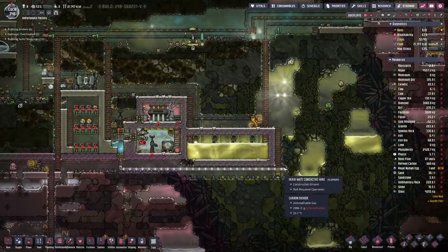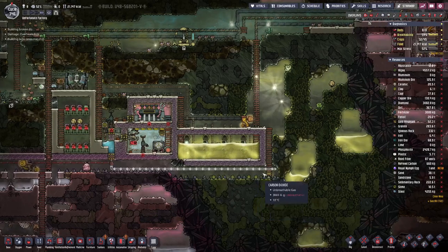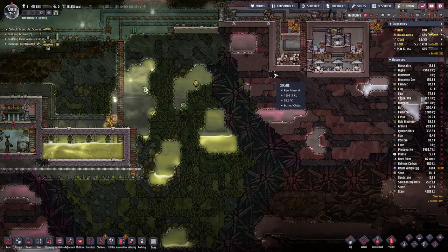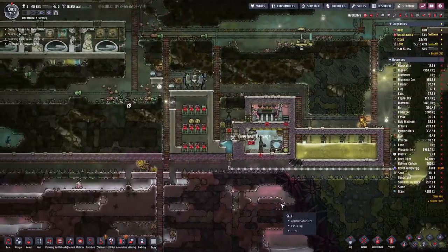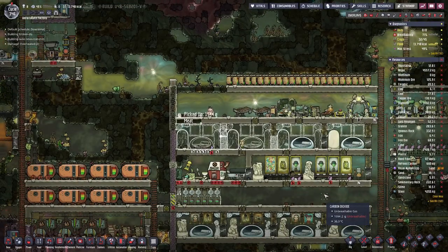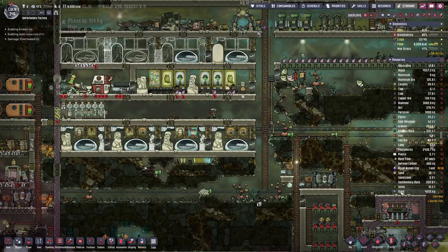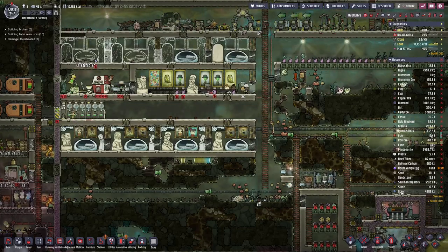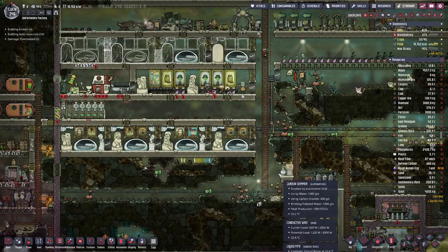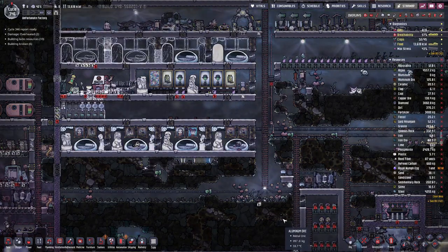Over on this side, I started planning the heavy watt wire to go through here and up there to connect the whole thing, once we get the required aluminium. That's probably something I will do until next time, along with building up the steel supply, so that next time we can actually start with the final project - the monument statue. Hope you enjoyed this episode, join me next time. Goodbye for now, bye!